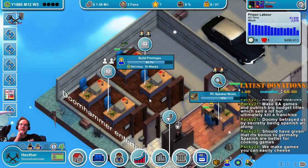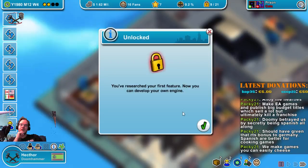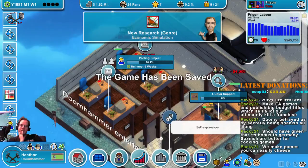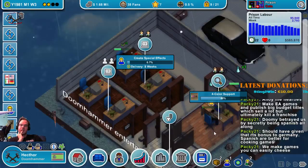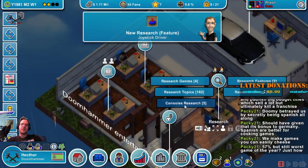The contract work is done, so we'll do some more contract work while we're at it. Including joystick driver apparently. Okay — sprites. Do some more contract work while we're at it.